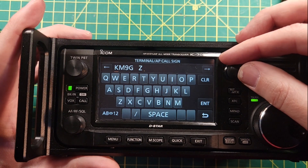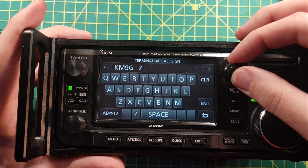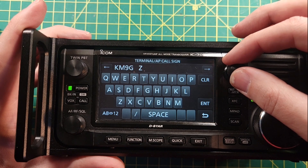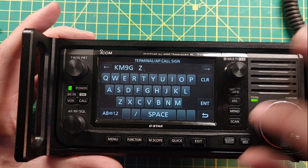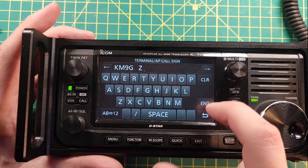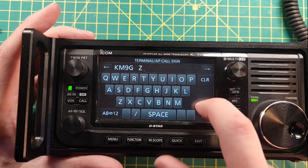Next on the list is your Terminal AP Call Sign. D-Star is interesting — this call sign needs to be eight characters long. I put in KM9G, which is four characters, then three spaces, then the letter Z for terminal mode. This is all set up when you register at D-Star for your D-Star ID. I'll put some links in the description on how to do that. Press Enter.